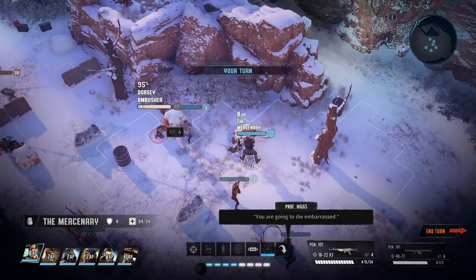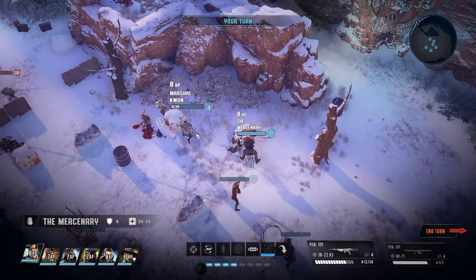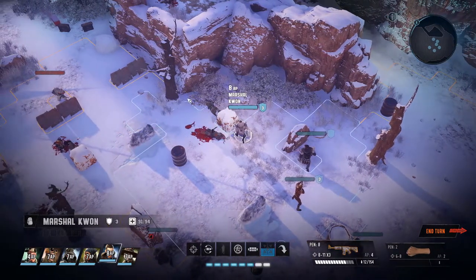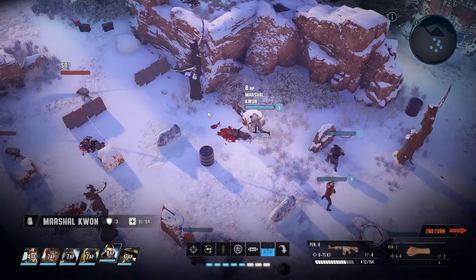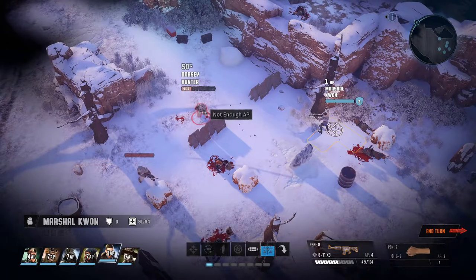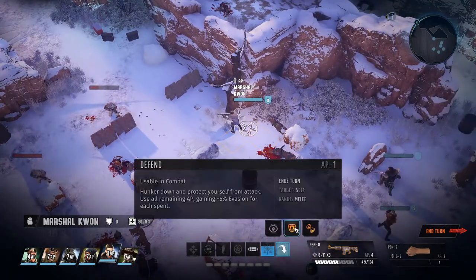Welcome back to the Villain's Guide to Wasteland 3. Today I'm revisiting the bilge chapter from the guide. I wanted to highlight one of my favorites as well as fill a request for an assault rifle build. If this video helped you out please throw a like at it, don't forget to subscribe for future content, but for now enjoy the video.